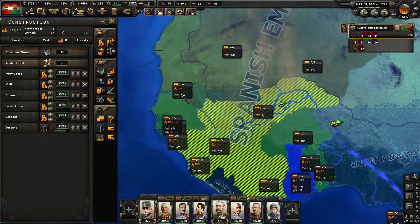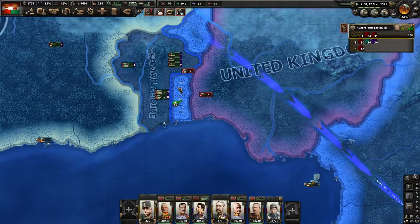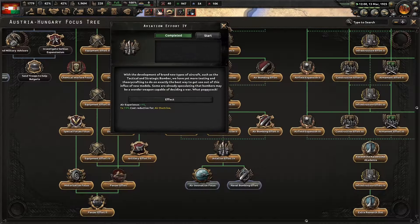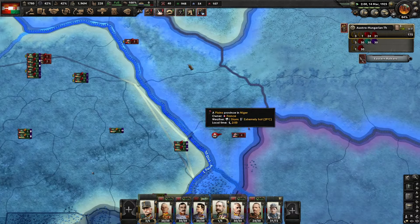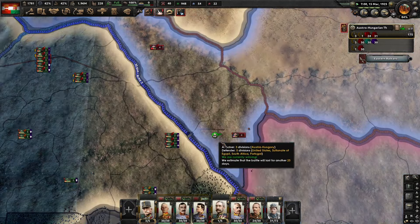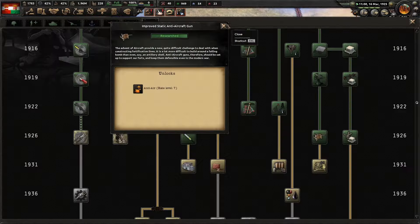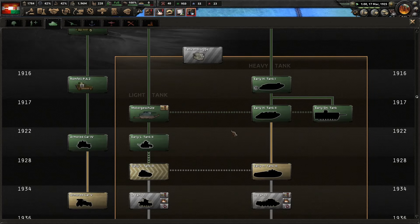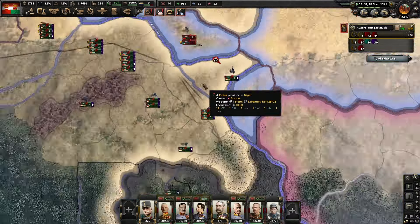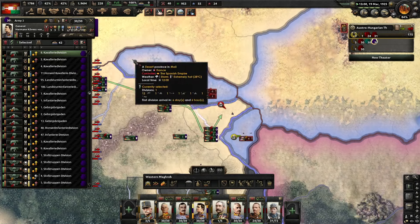I'm bored so let's just start building infrastructure in Africa. When you get bored and have nothing better to do you just start building infrastructure in Africa. There we go — naval bombing effort, let's go. Come on, take it — get in there cav, get in there. I don't think we're gonna make it in there beforehand unfortunately. Oh my gosh, we did it — they're encircled! Attack them and wipe them from the face of the planet.